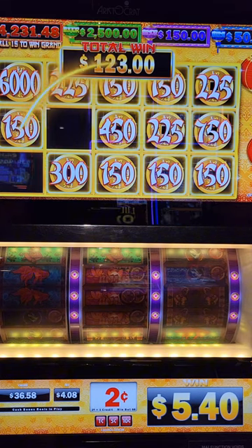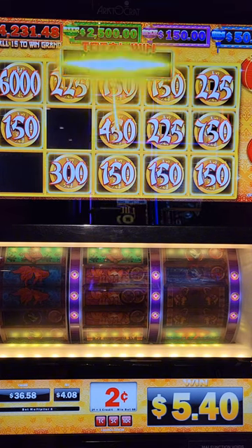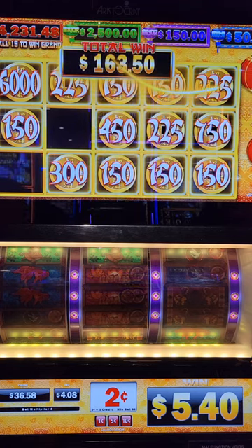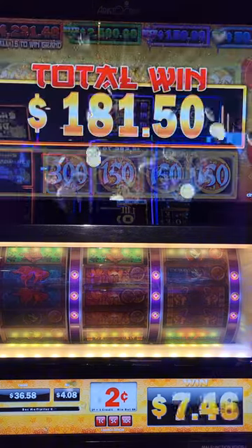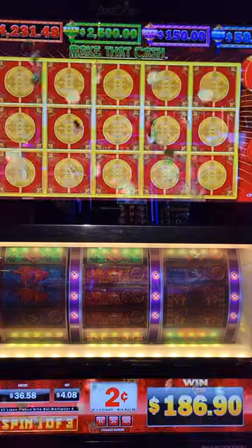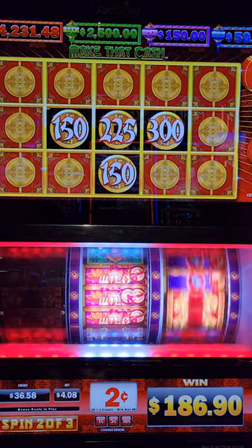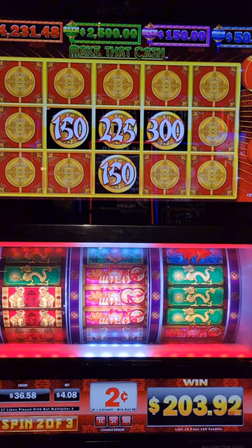We have two more — three spins, that's right. So we can get this twice more — it is possible. We won line hits with coins. $181.50 for that first spin — come on, do it! We still can do two more. How much total? Line goes up like $20 — $205.80.